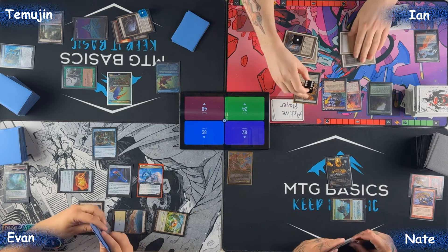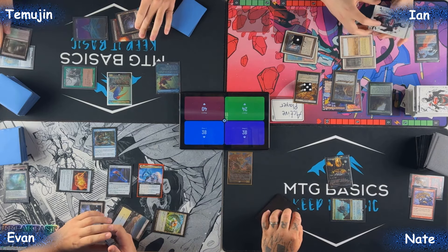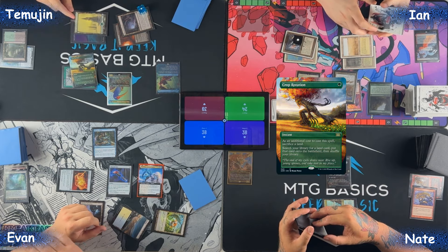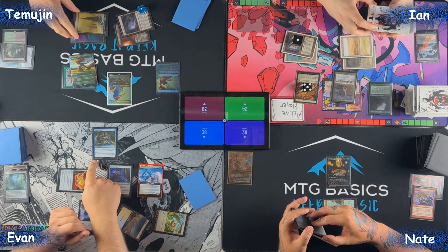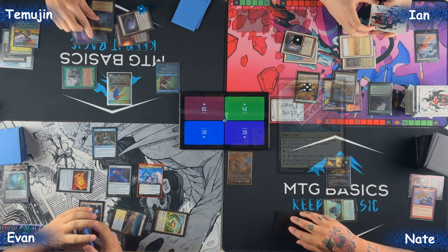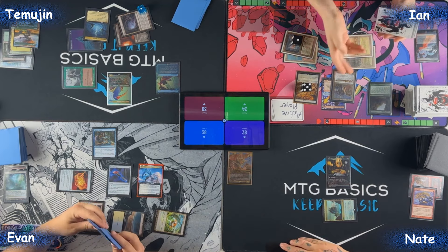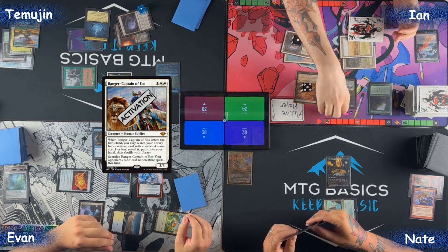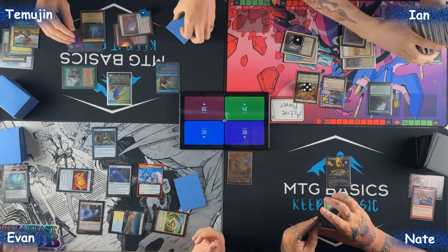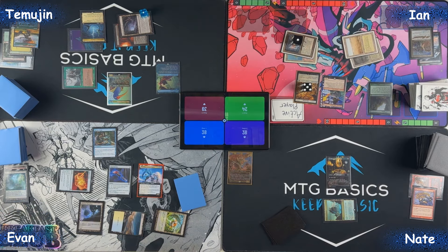Can you beat a Fluster Storm? I'm going to pay through — play Ranger Captain. Yes, you can beat it. I'll crack Verdant Catacombs, get a snow-covered Forest, and cast Crop Rotation — sacking the snow-covered Forest — to find Talon Gates of Madar, targeting Najeela. I won't pass priority on Ranger Captain ETB — I'll get Nomad. Ranger Captain's ETB: I pop them. That got rid of four draws and was really relevant for some lines.